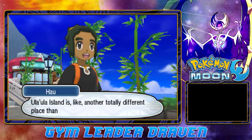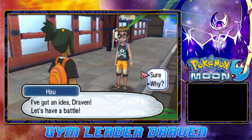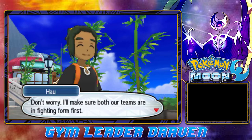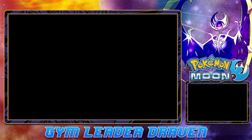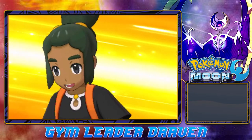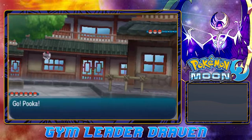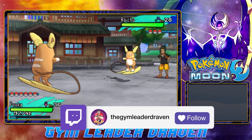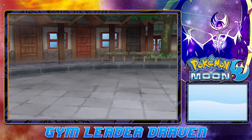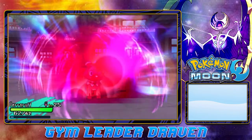Ula'ula Island is like a totally different place than Melemele and Akala. Hau says 'I've got an idea Draven — let's have a battle!' Sure, let's go. He heals both teams first — what a good friend. Here we go battling our rival Hau again. He has three Pokemon and comes out with his Raichu. It's a Puka versus Puka situation, but that's not going to work for me — let's switch to Turruff. The psychic attack hits Turruff pretty hard.